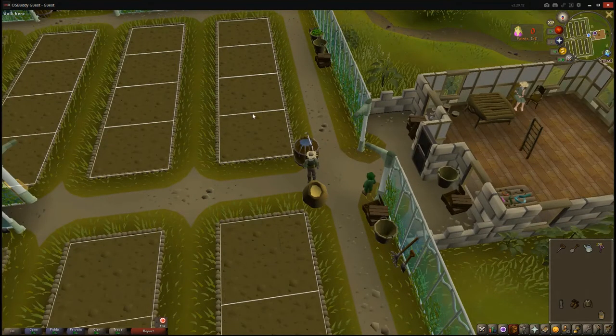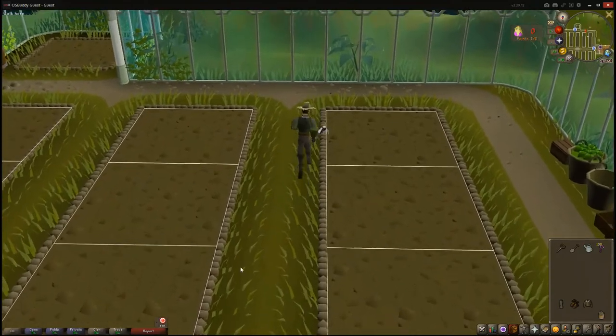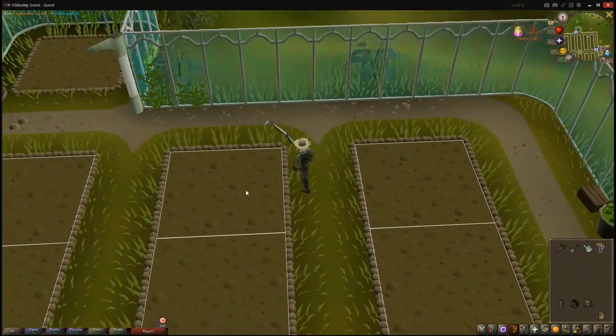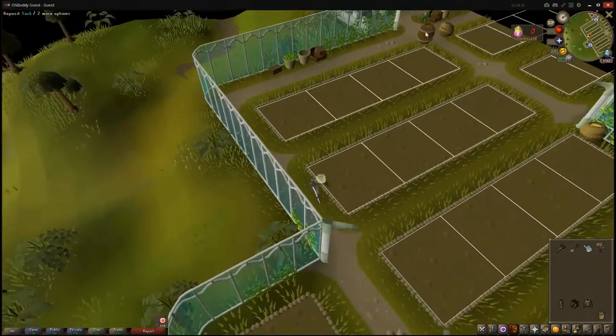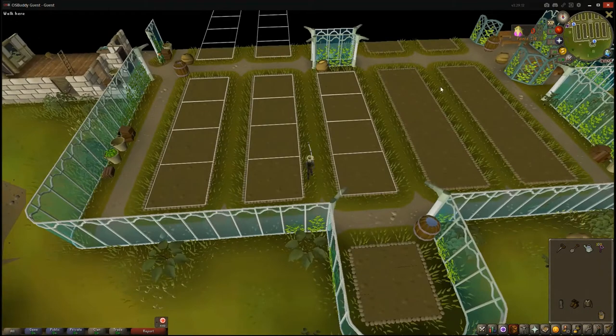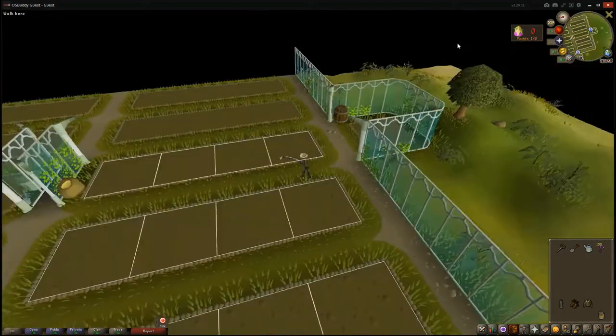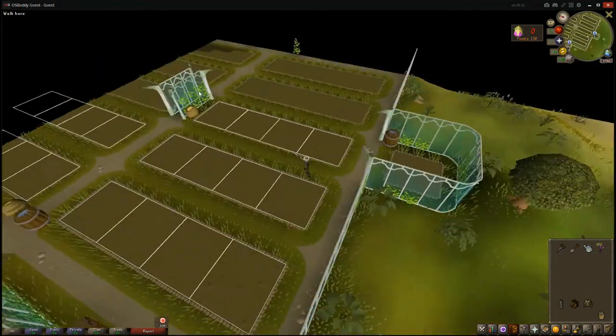Once you have those items, you want to start your farming method. There are different patterns people like to do. When you open the front door, you'll see patches — five patches on each side, one on the south side and one on the north side. Pick your side, east or west. Sometimes you'll find another player already farming those five patches, so just move to the other side or hop worlds.